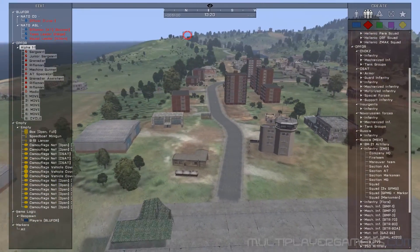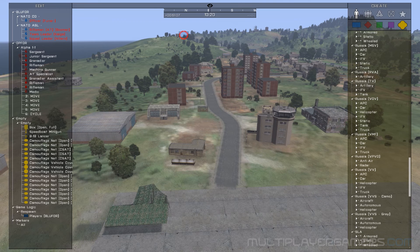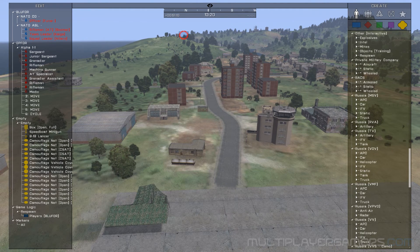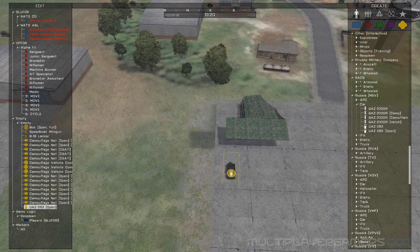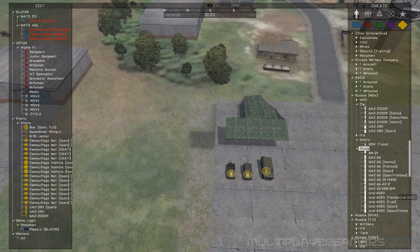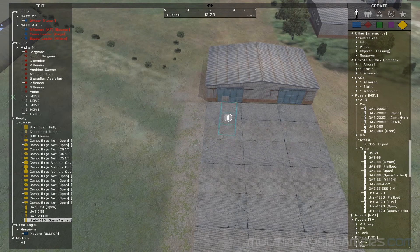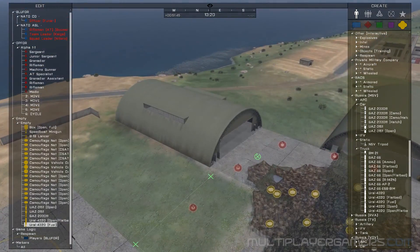We'll do the same over here and maybe put some vehicles down — a couple of UAZs, maybe a GAZ. What else can we put down here? A couple of Urals — actually put a Ural over here, put a fuel one over here. It is an airport, after all.